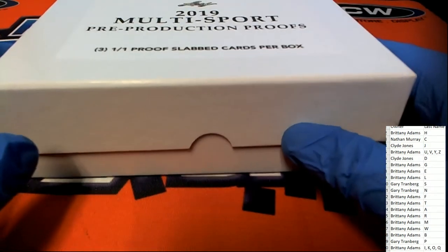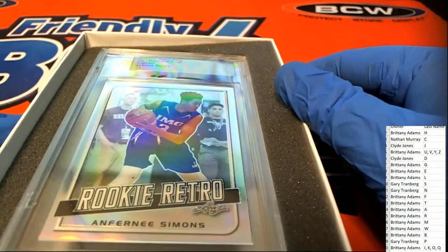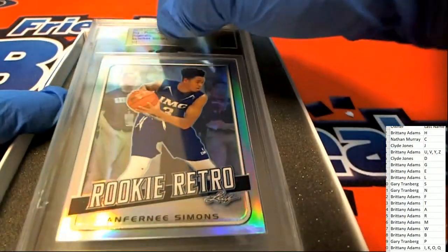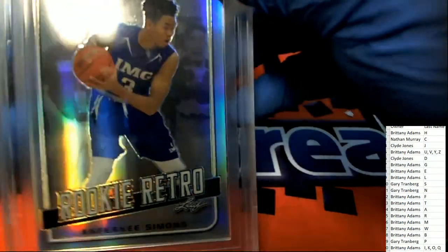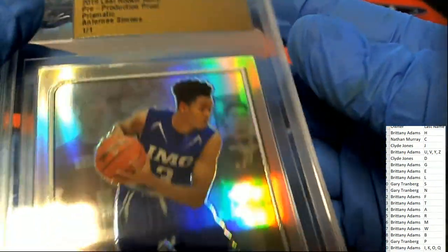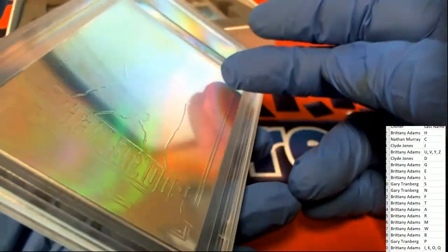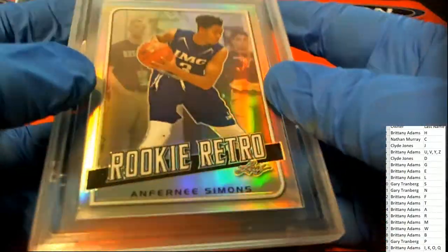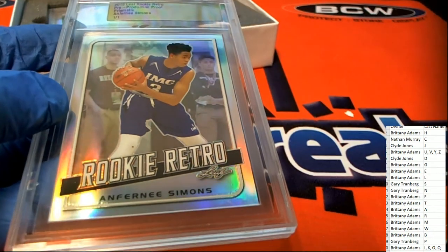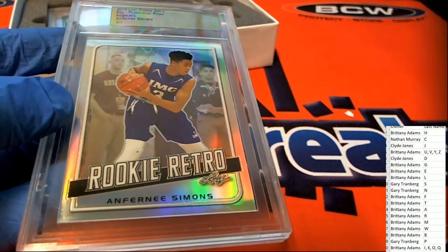The first hit coming out of here is Anthony Simmons — letter S, owner letter S — hits a one-of-one prismatic production proof rookie retro. Anthony Simmons — that is going to be Gary T. Nice hit, Gary!